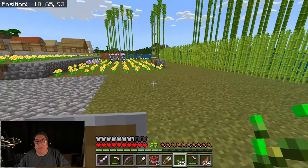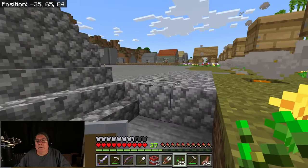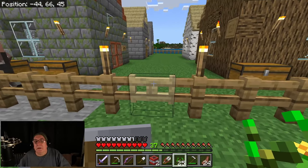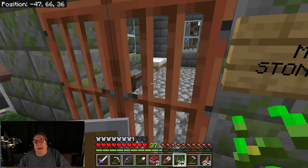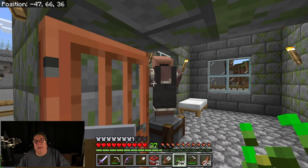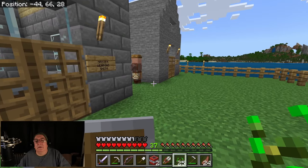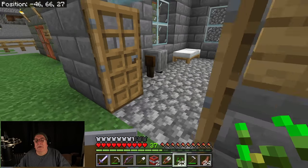Now I thought I made a lectern. Let's go over here and take a look. My villagers started breeding too, so they started having kids. I know I had - so that's Master Stone Mason, I think. Does that look like a Stone Mason? He's got an apron on. Master Smith, Weapons Smith. Nobody home.